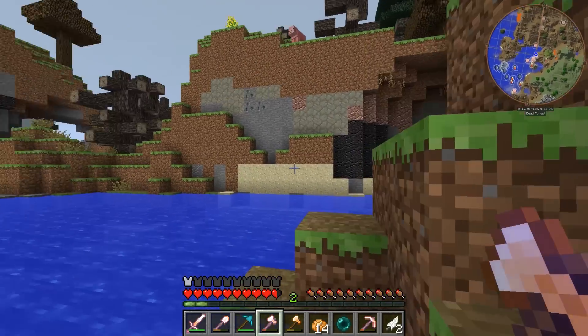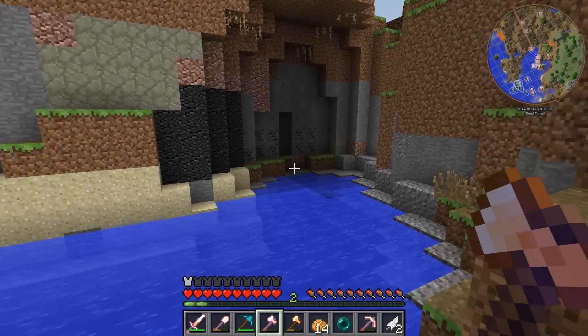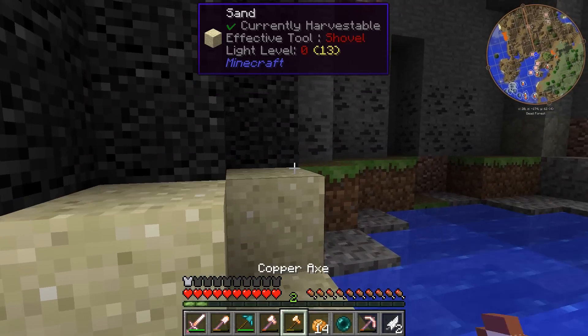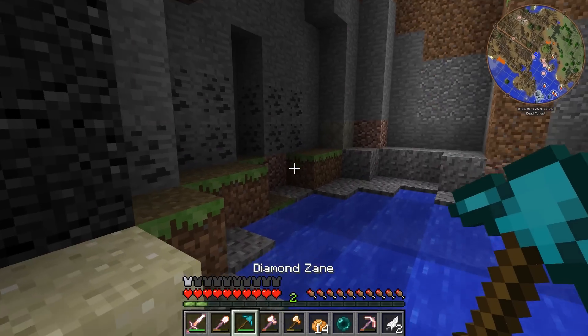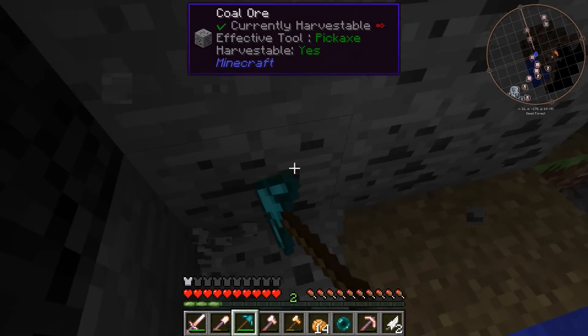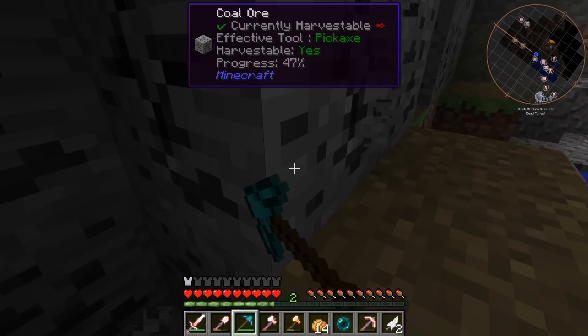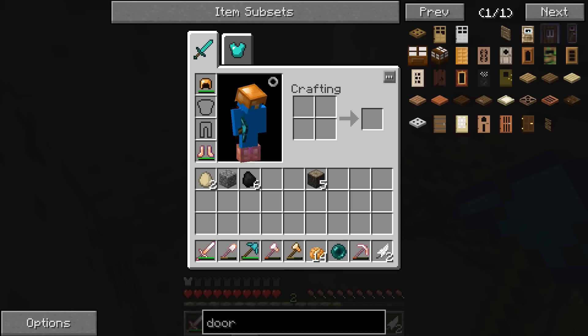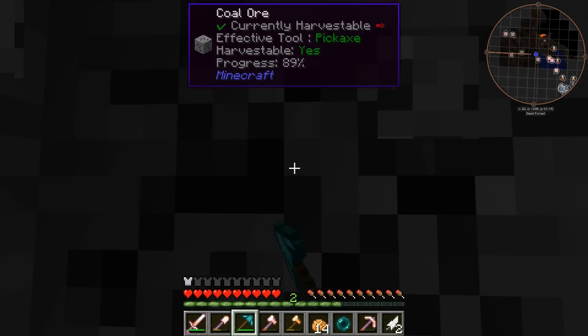There's some more amber there. Copper there. Let's grab this coal, because I did not think to pack any torches on my trip, which is always a bad idea. When you're building an expeditionary kit, like I learned from Zisto several years ago, you should have ladders and torches and all that stuff. And as you can see, I did not do any of that.